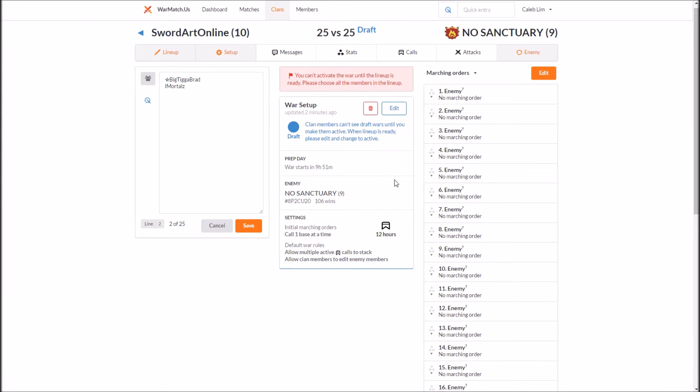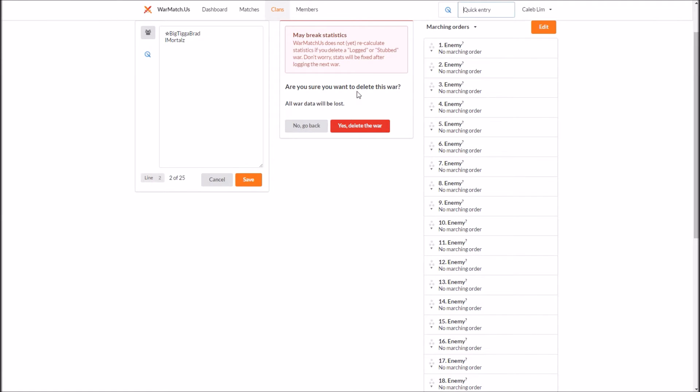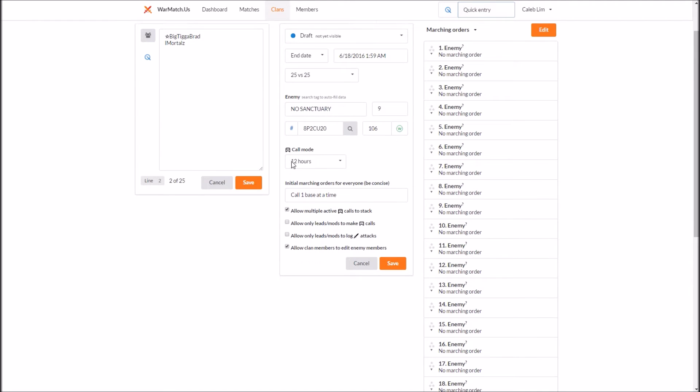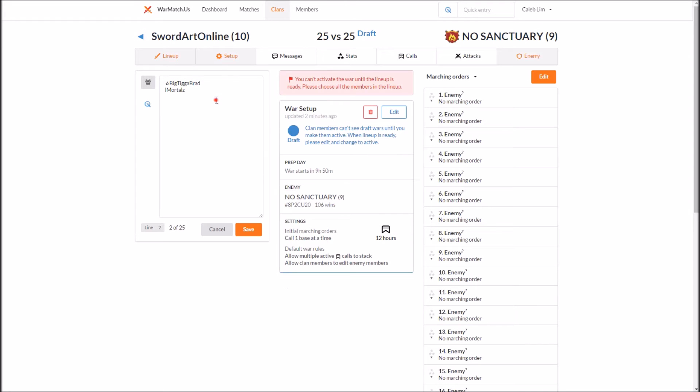In war setup you can delete the war — just read the prompt there — and you can also edit it if you entered the clan wrong, or if it's ending at a different date, or if you want to change other things. The 'active' button is very important: you're going to want to press active when you have finished all of your marching orders and entered in all your member names.